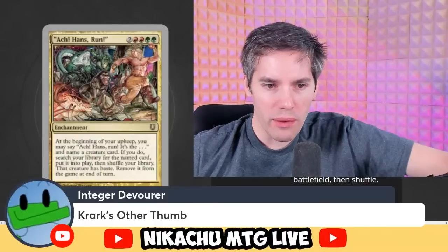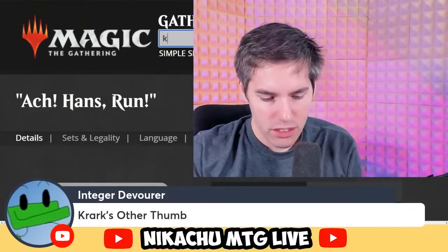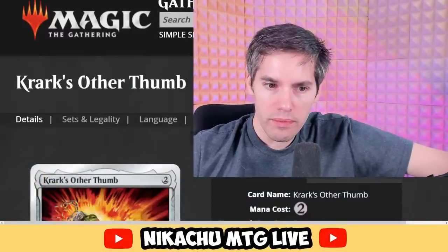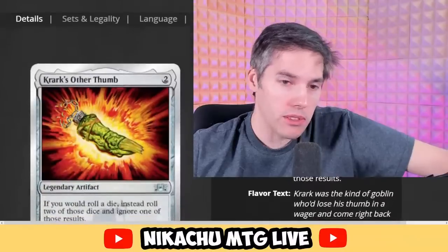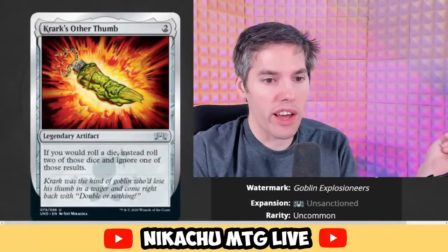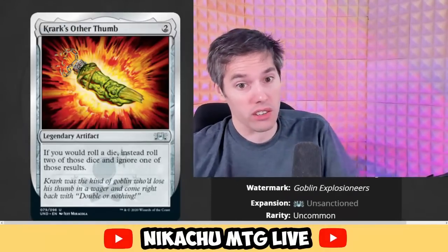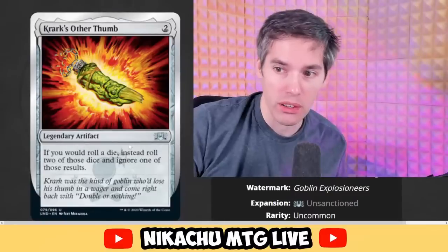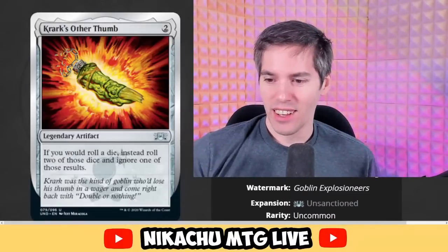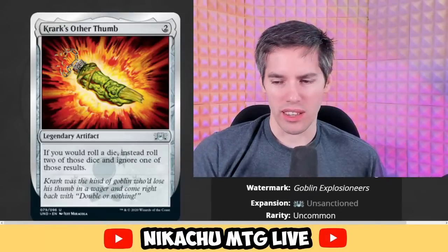Crark's Other Thumb — coming from someone called Integer. Integers can be digits, digits are thumbs, whatever. Crark's Other Thumb is two generic for a legendary artifact. If you would roll a die, instead roll two of those dice and ignore one of those results. That is a totally legal card. That could definitely be a real Magic card. It would make dice rolling broken — I'm sure this would break something in that D&D set.